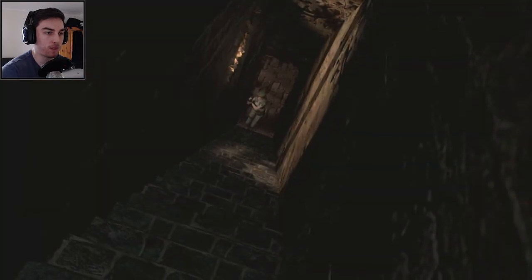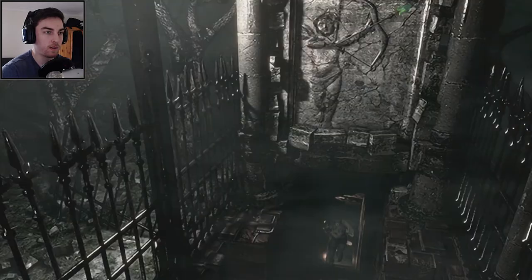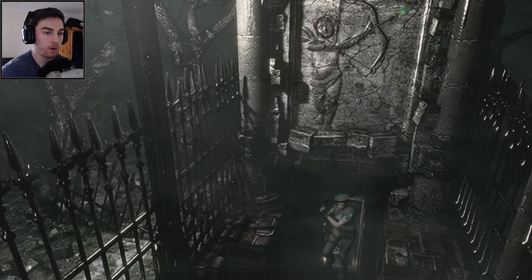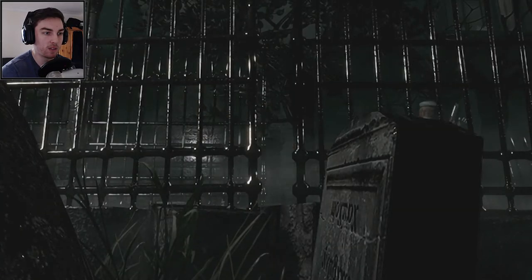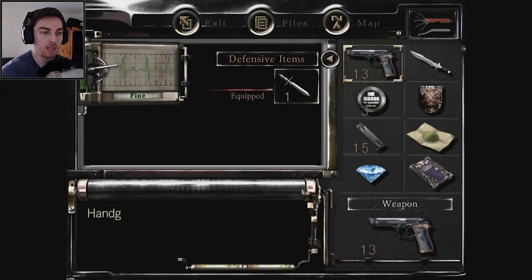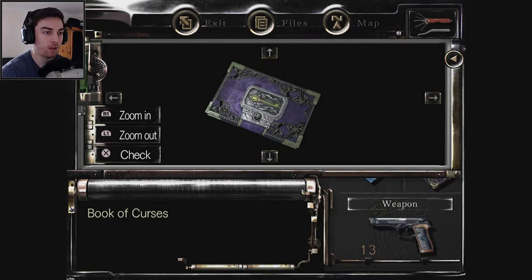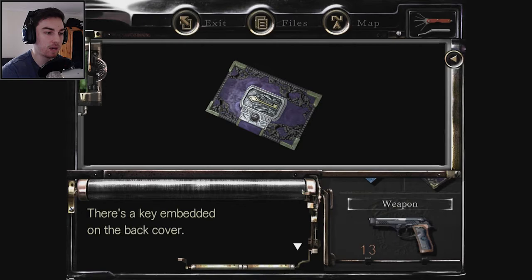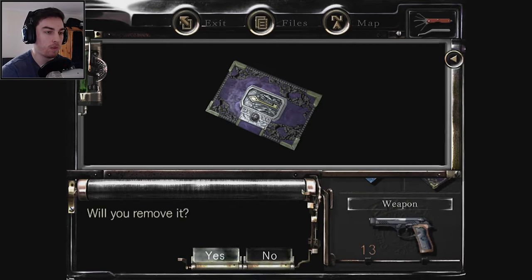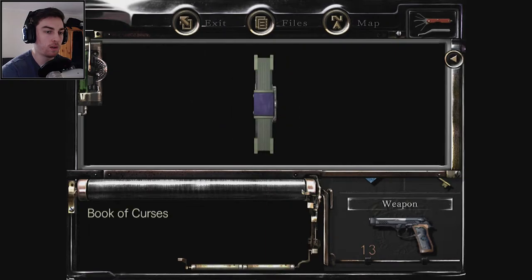Let's go back up. I think the whole point of going down there was to find the book of curses, whatever that is used for. Our inventory is full as well. Actually we should examine that book of curses and see what it says — might be something inside it. Oh, there's a key! There's a key embedded on the back cover — will you remove it? Yes! We've got the mansion key.